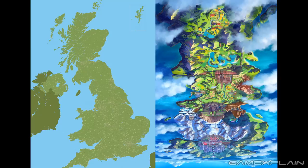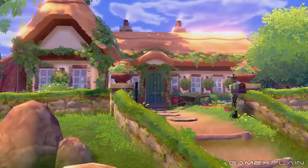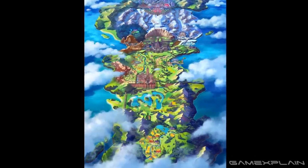Now as we said before, the Galar region is based off the United Kingdom, just flipped upside down. And the trailer featured plenty of scenes of the opening areas including the trainer's house, which we can find on the map at the very bottom. This means that technically your trainer is from Scotland, and that's quite important to a small correction we need to make.